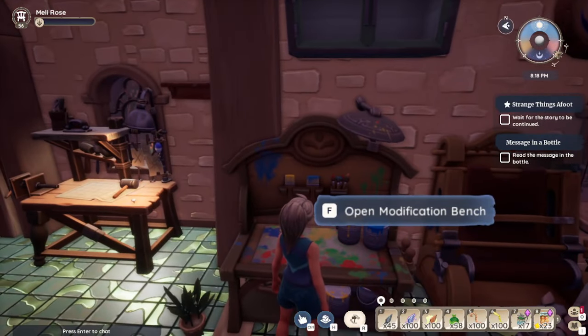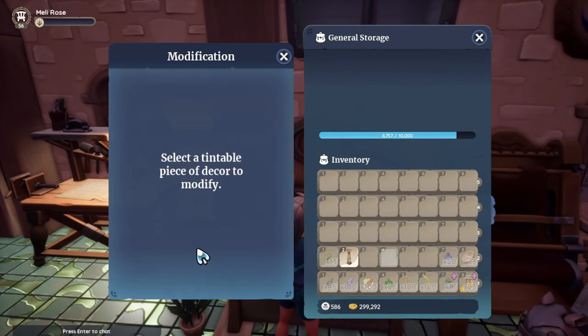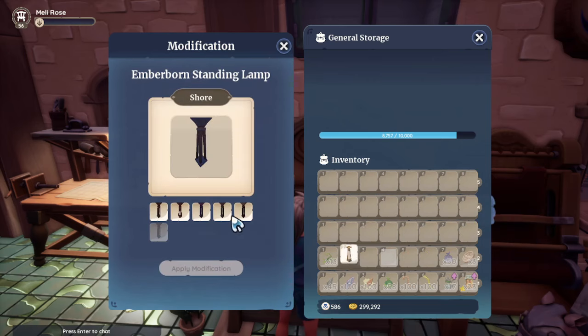Whether it's three or four or five modification kits to change the color. So if you have an item like this and you want to change the color, it calls for three kits. The kits are for sale in the cash register at Tish's Furniture Store and they cost 100 gold each. So it would be 300 gold when I changed this standing lamp to a different color.